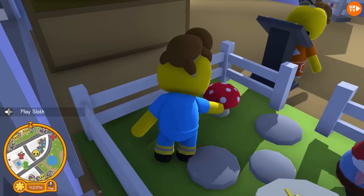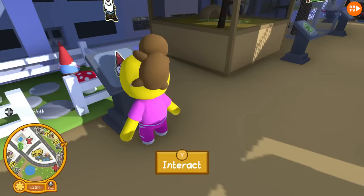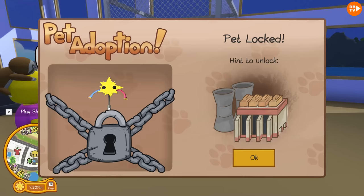Willie Bird, don't touch the mushroom! You already touched it! Hint to unlock! It is a gnome on grass! And over here is the electric pet! This is the second one that we are going to unlock! Pet locked! Hint to unlock! And it looks like it's at the power plant!